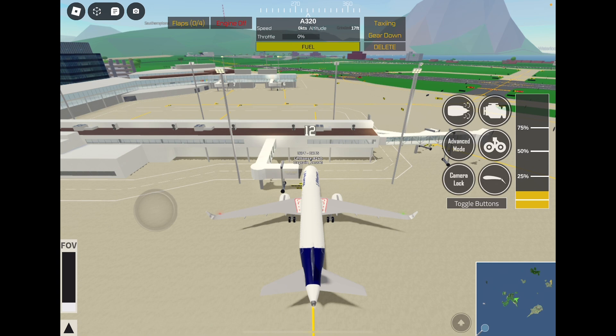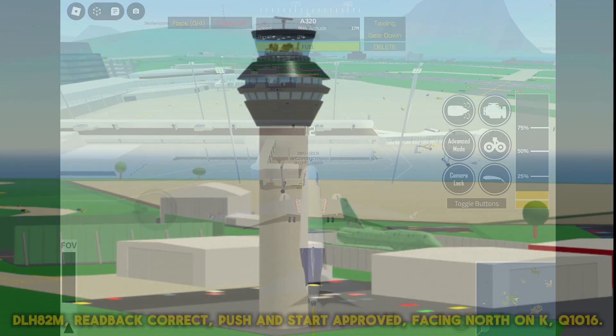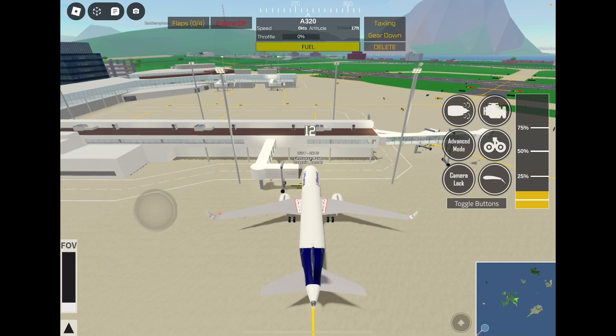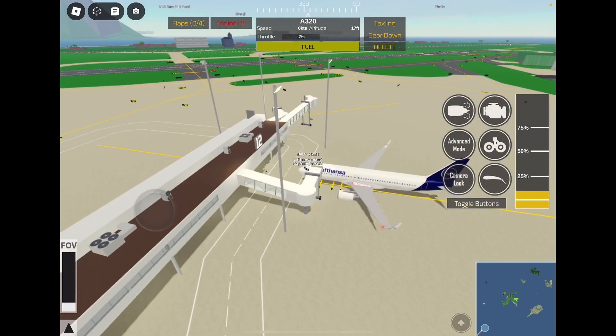The push and start approval can go like this: 'Lufthansa 82 Mike, readback correct, push and start approved, facing north on Kilo, QNH 1016.' Facing north means you'll be pushed in that direction.